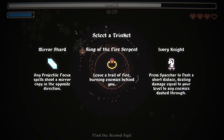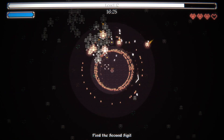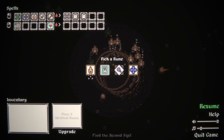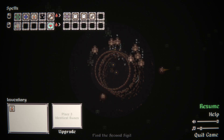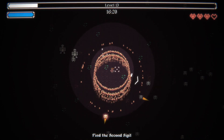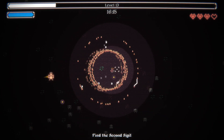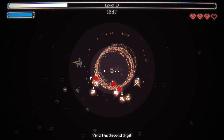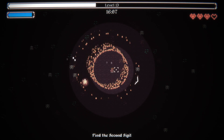Press spacebar to dash for a short distance, dealing damage equal to your level to any enemies you dash through — except we're not doing it that way, we're doing it a different way. Now, we move to the inner circle and add more flame chance. It means more chance to trigger the inner circle, which is perfect. There's more trigger chances, more wins and more death.